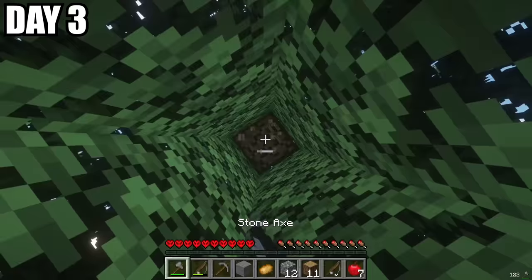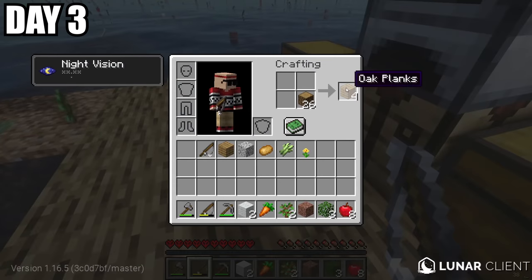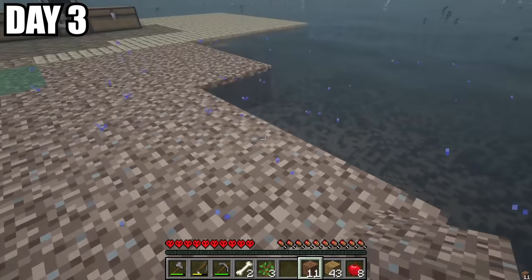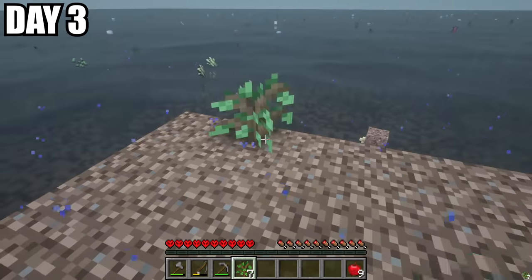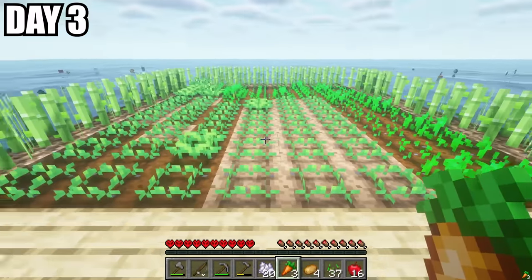We spent all of day two expanding our rafts, gathering cobblestone, and making a basic tree farm. On day three, I started off by essentially salvaging our entire tree farm, gathering all the wood, expanded our raft a little bit more, and created an area to make our tree farms. We then placed all of our saplings and used bone meal to grow them. To finish off our productive day, we created a farm.